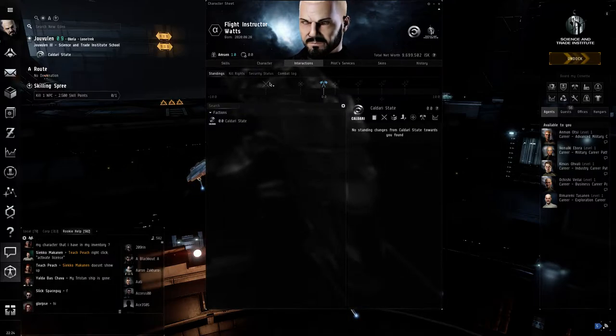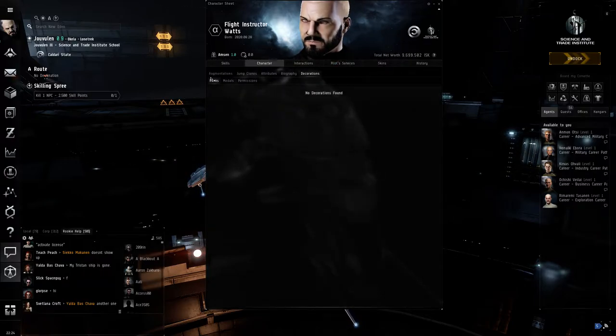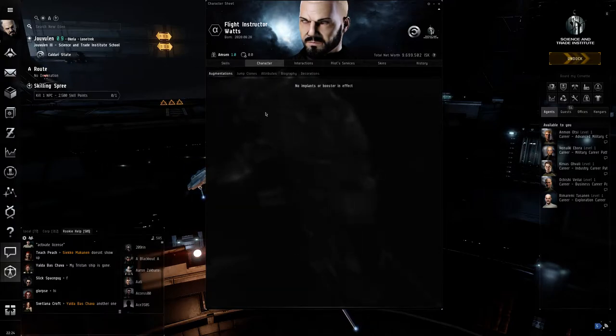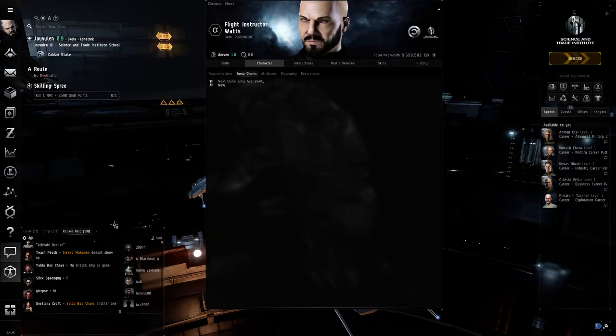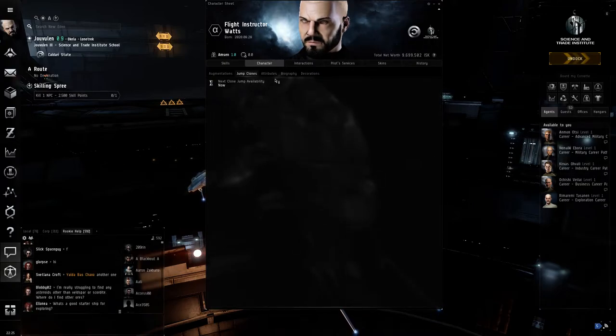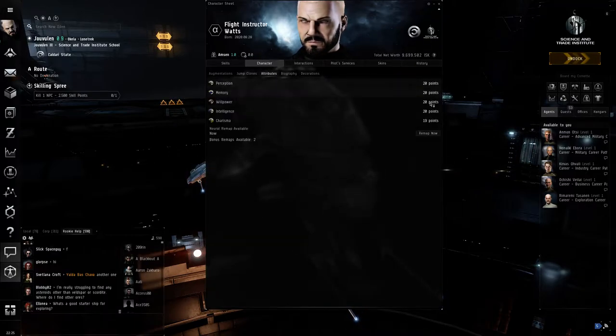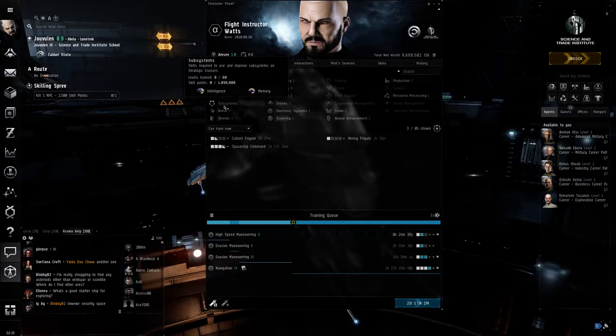You can check your standings — this swings left or right depending on whether you're in favour with a faction or below standards. Your augmentations panel lets you buy implants to help with abilities like flying ships or training faster. Jump clones let you place another version of yourself in a station elsewhere, then jump between the two clones — bearing in mind there is a 24-hour wait between jumps.